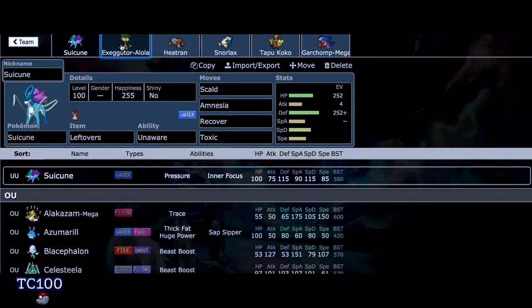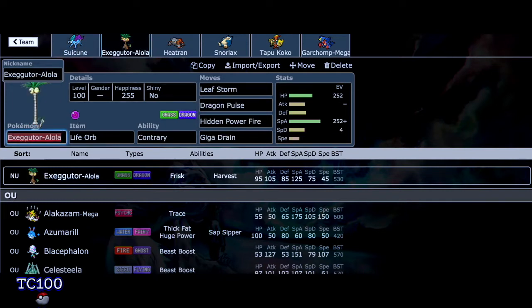And then this is going to be even more fun. Exeggutor Alola form, Life Orb is the held item. The ability though is different — it's Contrary. And you can tell that this is a Serperior. Of course, Serperior has the ability Contrary and it has the moves Leaf Storm, Hidden Power Fire, and Giga Drain. You can definitely tell that this is Serperior, and we're using an Alolan Exeggutor, which is pretty awesome.